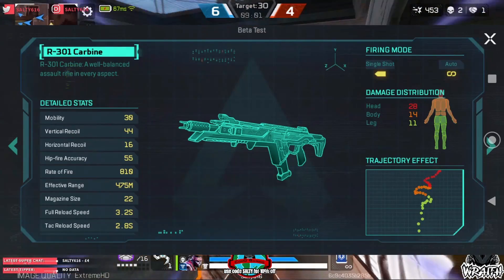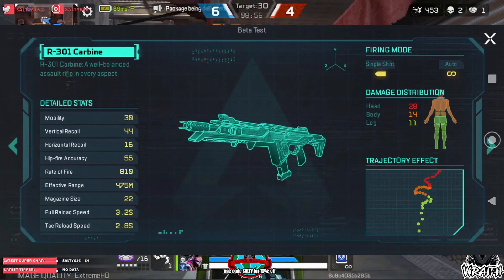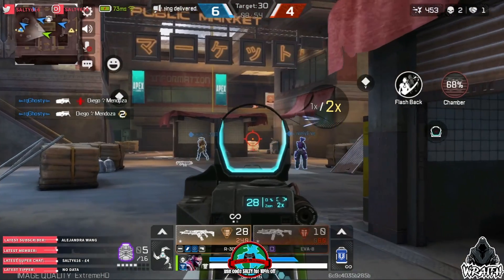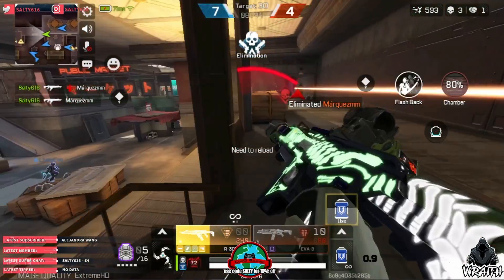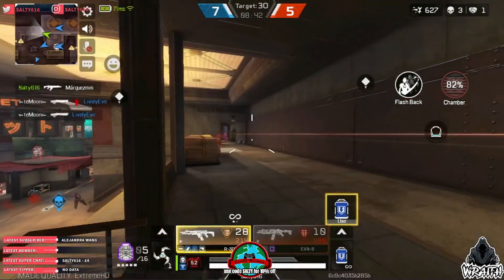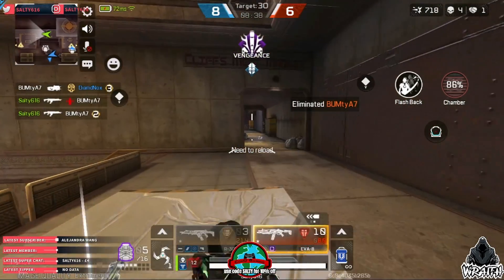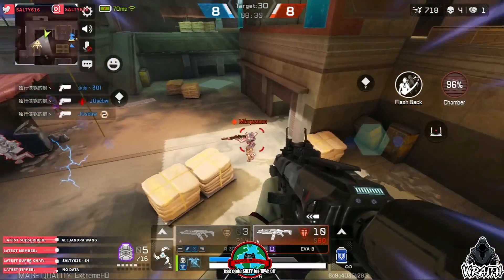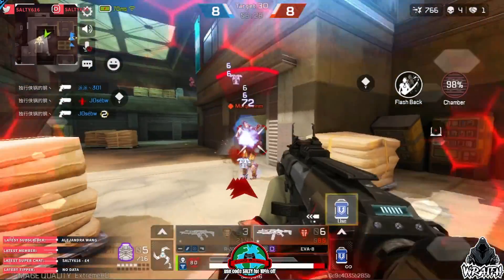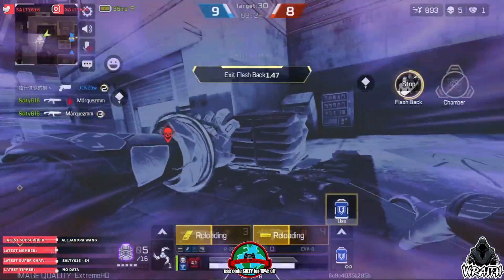Next off is the R301, which in my opinion is probably the best gun in the entire game. Super stable, great rate of fire and fantastic damage, putting 28 to the head, 14 to the body and 11 to the legs. This gun is also super versatile, which is a common theme of the better guns in Apex. The R301 basically stays flat while shooting, so just micro adjust as you go and your enemies won't know what happened.